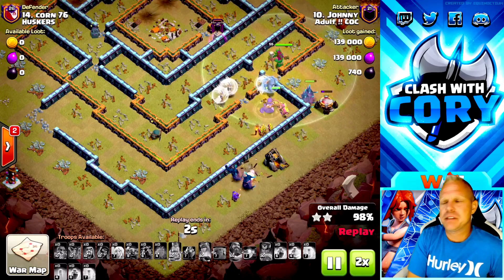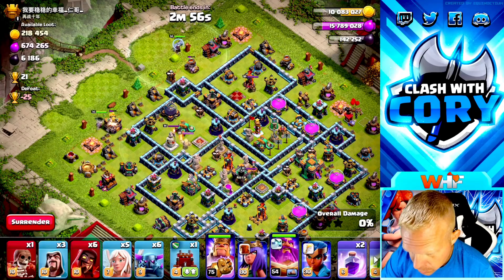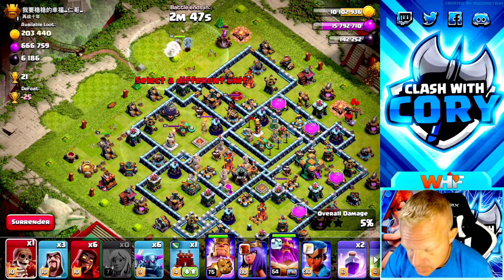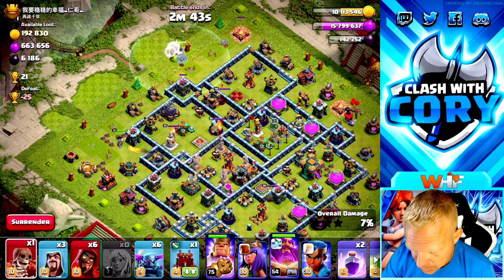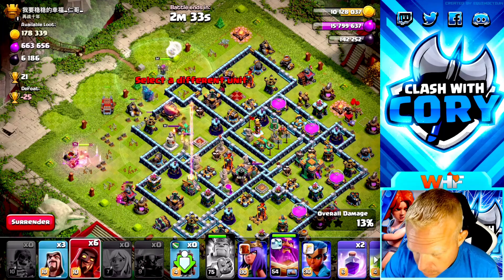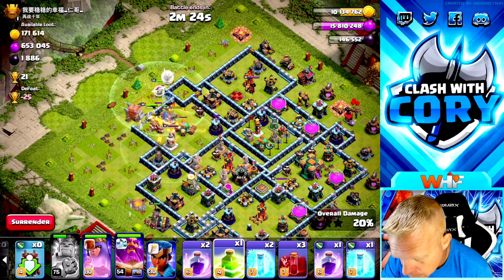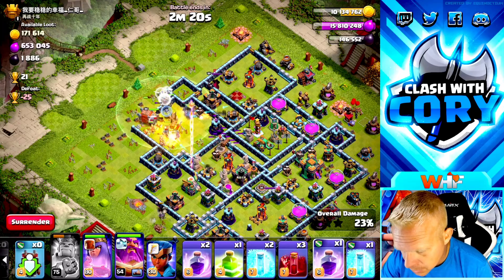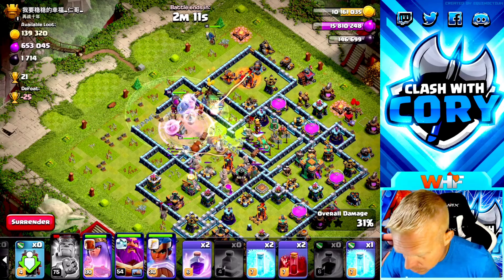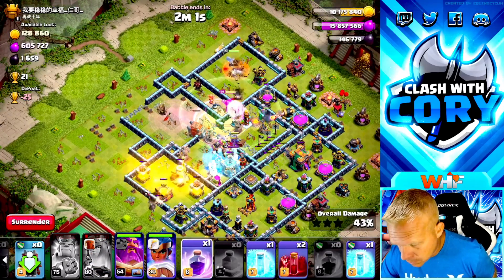Here's the army comp I'm using — let's go find a base. I'm going to drop my king way over here and my warden up here. We've got to make sure the warden gets onto some Pekkas before aggroing damage from the archer queen. We'll pop the ability there, get those Pekkas in, get the log launcher in, and get the queen in there as well. We'll drop the RC over here and use a skeleton spell to tank. Queen had to pop her ability — I did not even notice that single was on her.